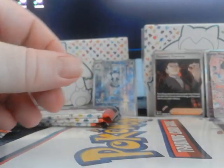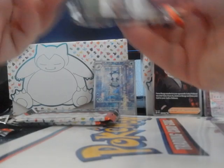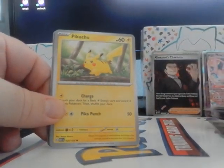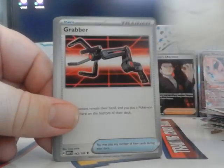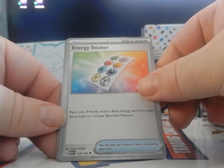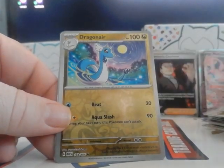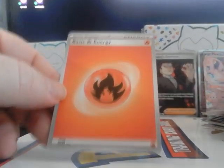I've got two packs left; we need to get a hit here. Pikachu is actually the only double — one of the only three doubles I got in my last box. Energy stick: flip a coin, if heads attach a basic energy card from your discard pile to one of your benched Pokémon. That seems pretty good.